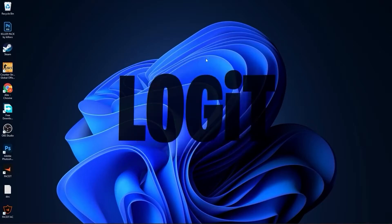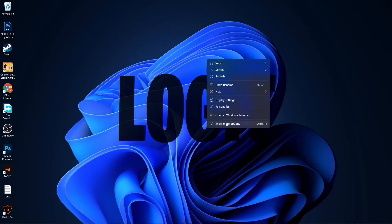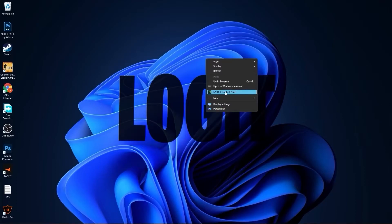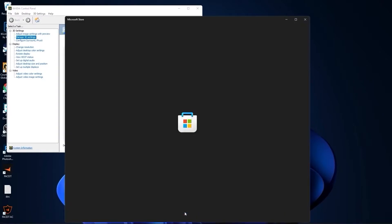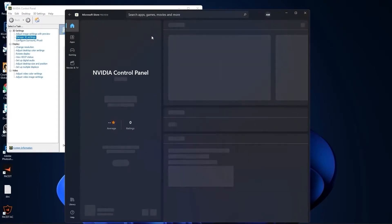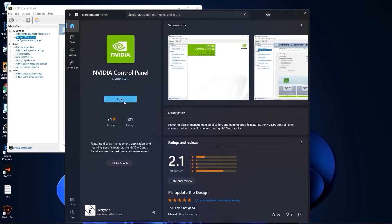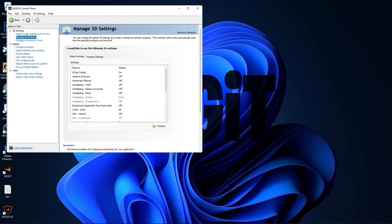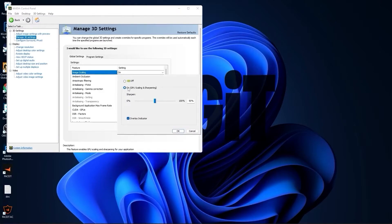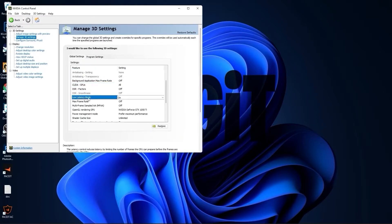Right click on the screen, press on show more options, then press on NVIDIA control panel. If you don't have the NVIDIA control panel app, go to the Microsoft Store, type NVIDIA control panel, and install it for free. Now go to adjust image settings with preview, check use my preference emphasizing, drag this to performance, and press apply. Then go to manage 3D settings. On image scaling, select on, check overlay indicator, press ok, and select all settings to off.